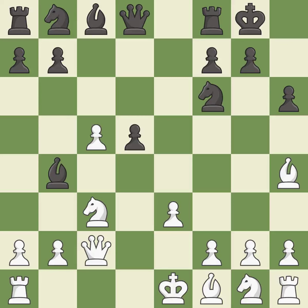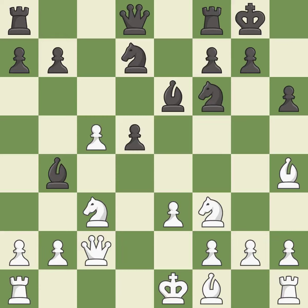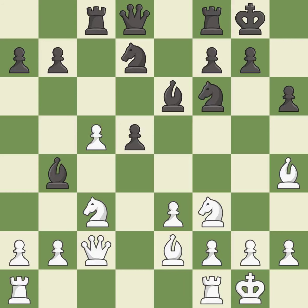This prepares the bishop for development, then activates it off its starting square. A knight is developed off its starting square getting it into the action, followed by another knight development. A bishop is developed off its starting square getting it into the action. A rook is developed off its starting square. The rooks can now see each other, allowing them to provide mutual defense.